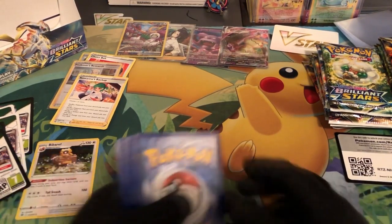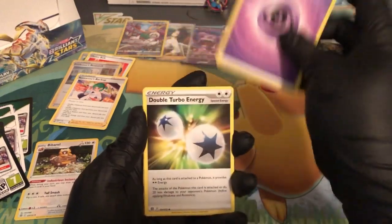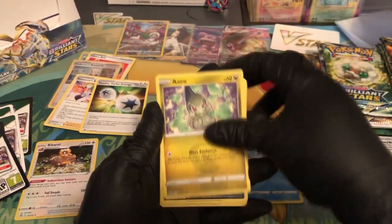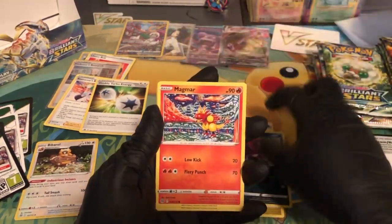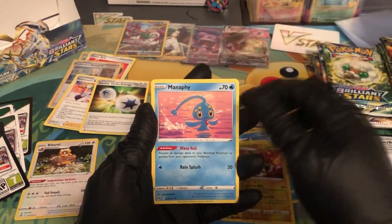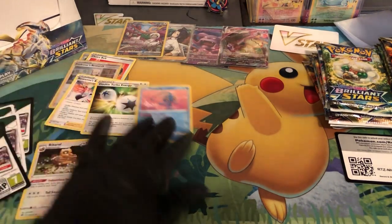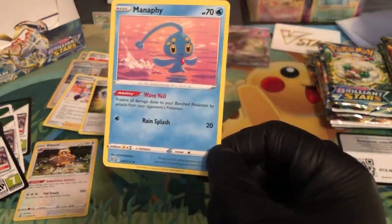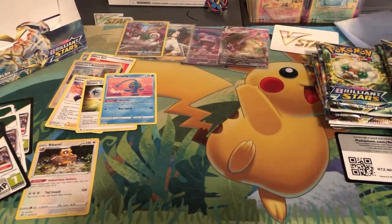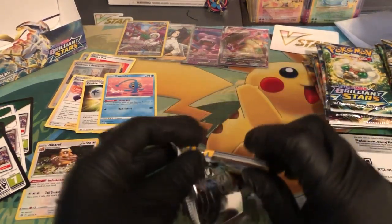Energy, Psychic, Double Turbo Energy — let's go! Probopass, Prinplup, Axew, Impidimp, Magmar, Riolu, Staryu — reverse holo — Electivire — and then Manaphy with the Wave Veil. This is one card I would recommend people to use so that you do not get damaged on your bench. And if you do pull it from Brilliant Stars it has the F mark so you guys are solid for like two years technically.